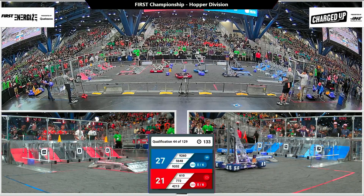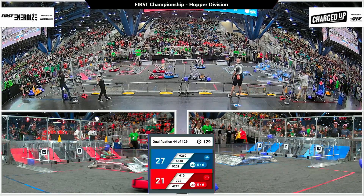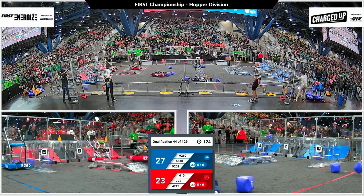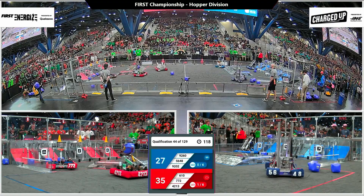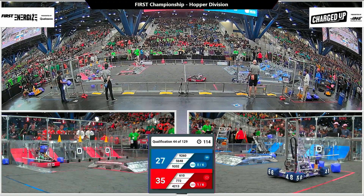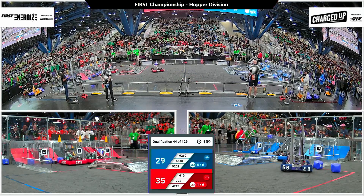We're now entering our tele-operated period where it's just gonna be a mad dash to try and pick up all of the game pieces that are loose in the center of the field, up for grabs. You don't have to make your way all the way over to the substation to get a game piece. Blue Alliance down by one point — 9202, a rookie team from California, the Silicon Valley Technos, scoring a low cube and going to grab a second.